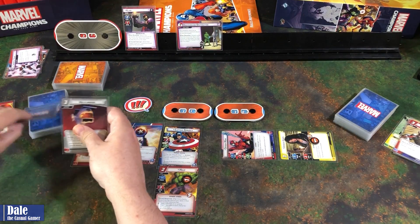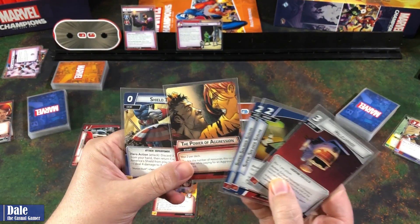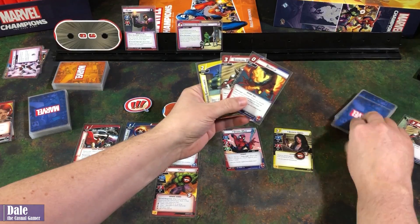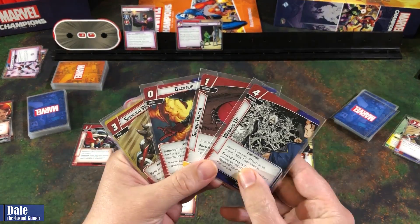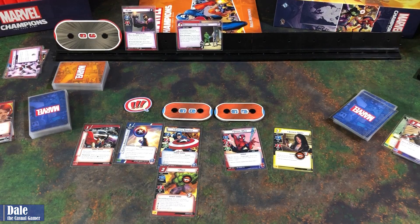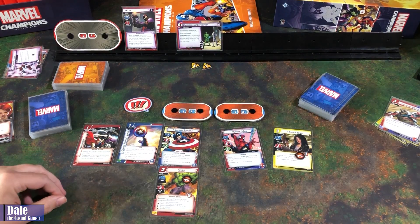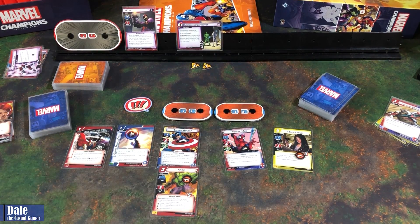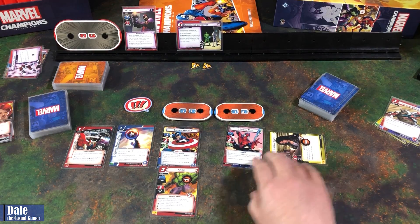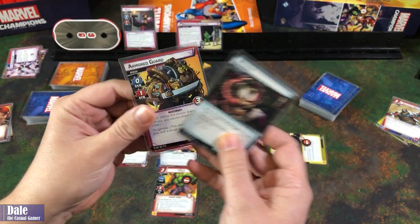Drawing up to five. We've got a handful of resources: a Helicarrier, two Super Soldier Serums, Power of Aggression, and a Shield Toss. For Spider-Man: Webbed Up, Backflip, Swinging Web Kick, Under Surveillance, and a Spider Tracer. To start the enemy phase, Klaw gets two threat on the main scheme. Then he attacks Captain America, and I think we're just going to let Jessica Jones take that attack. He gets two boost cards — base one, so just two damage coming in, which is just barely enough to take her out.